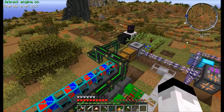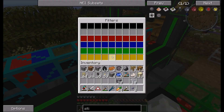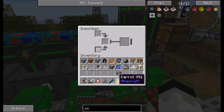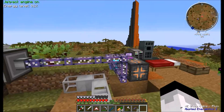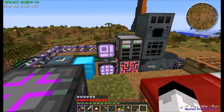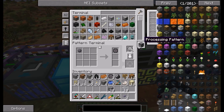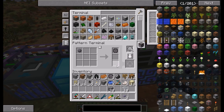I forgot to mention — I didn't quite fully explain how the rest of this works. All you'd have to do is whitelist the item you want to go into the second one. So say you put a gold whitelist on there to set up the processor. I also forgot to tell you guys how to make patterns. You need a pattern terminal.